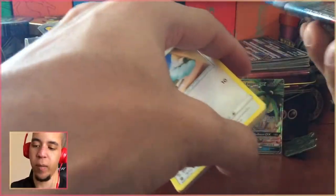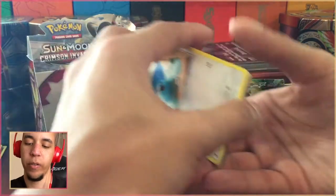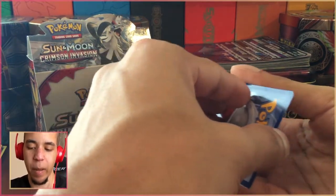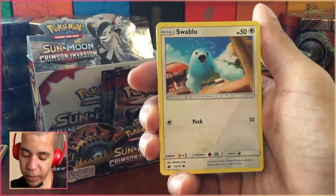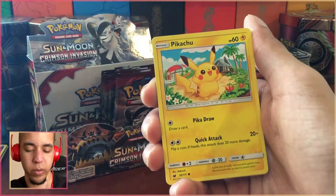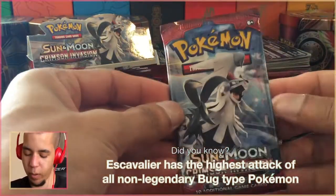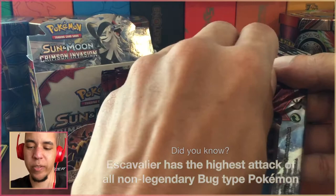When you open 36 packs and you know that there's no more than eight pulls in a box, it's just kind of scary. I'm gonna go with a Grass Energy. I wish I could call it Dragon Energy — can we please get a Dragon Energy in all the Ultra Sun and Moon sets so that Kommo-o can be used? Kommo-o is my guy; that's like my fourth favorite Pokemon, actually tied for fourth on my list.